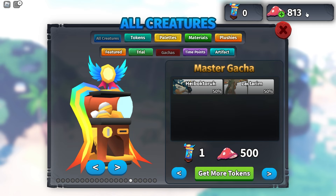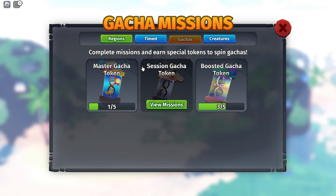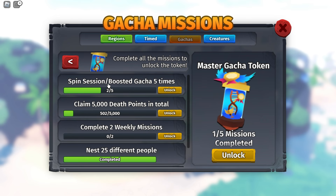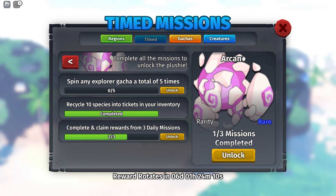To get this, like all the other Garchas, you go to Garchas here, and it's Master Garcha, and you have to just do all of these. So spin session or boosted Garcha five times — you want to do the boosted Garcha because it's a lot cheaper. Claim 5,000 death points in total, you just want to play the game basically. Complete two weekly missions, you just want to do the weekly missions, which are these ones.